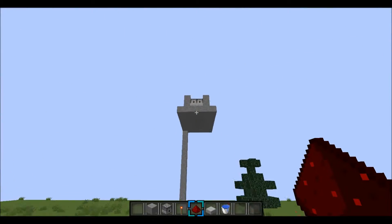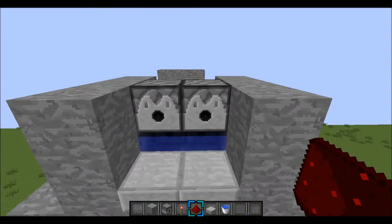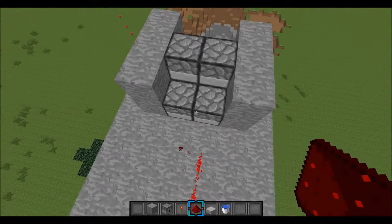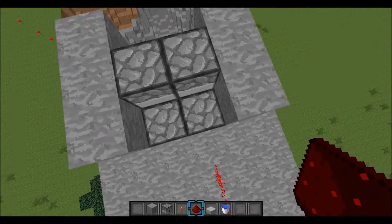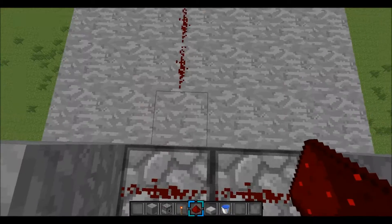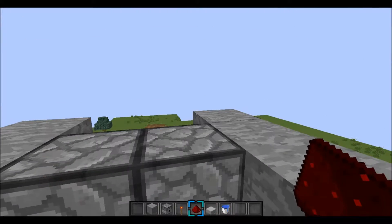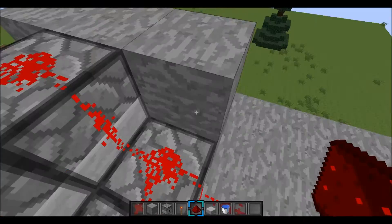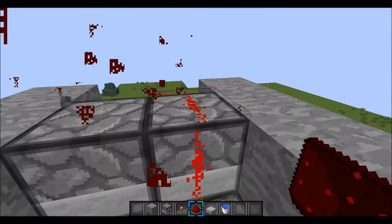So yeah, all you need to do to restart it is just put TNT into the dispensers. Have it like this — boom, wait two seconds — boom, boom, boom. And it works.